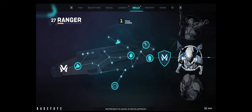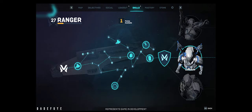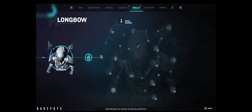Each node in the skill tree will change the way your ability works. For example, unlocking an advanced skill might give you the ability to break armor or shields, or turn your cluster missiles into a single powerful missile.